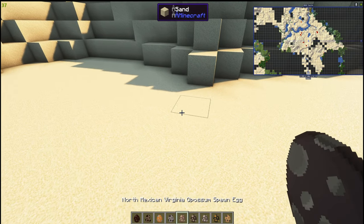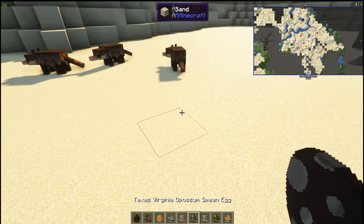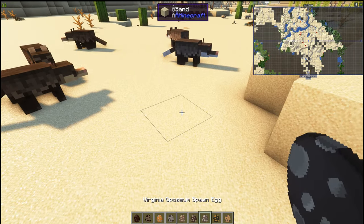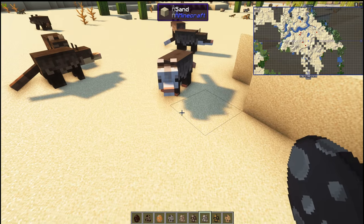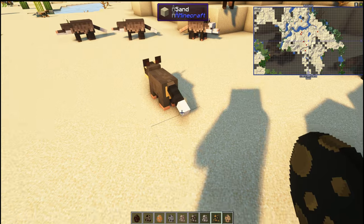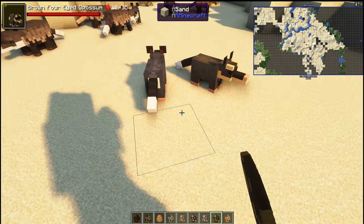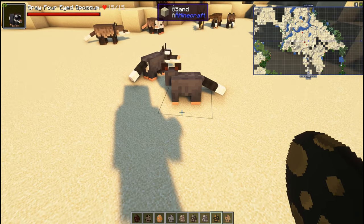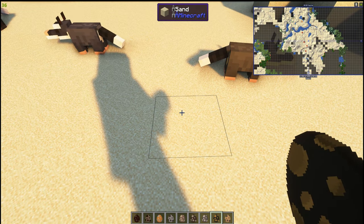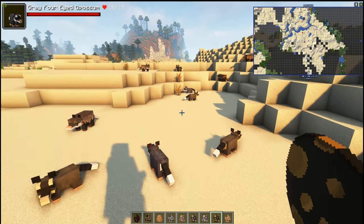We've got the Mexican Virginia opossum, the Texas Virginian opossum, a Virginia opossum, and a four-eyed opossum — they come out in different colors. These are the generic variety, so these are called regular varieties. They even go for the lizards!